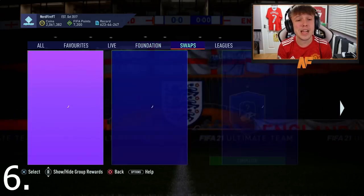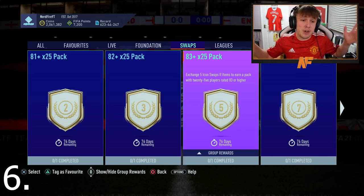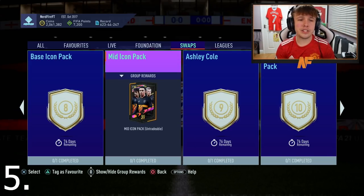At number 6, a prime icon pack — but this time paired with the 83-plus times 25 instead of the 82-plus. I always say fodder is more key than getting lucky in an icon pack. The 83-plus is down to luck too but you're going to get a lot of good fodder for SBCs, so I really do think the 83-plus is an incredible pack and would definitely recommend getting it if you can.